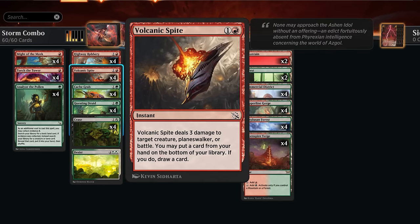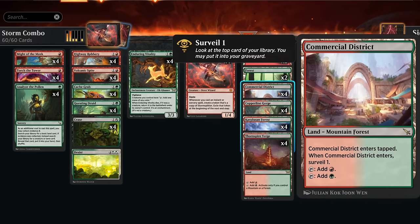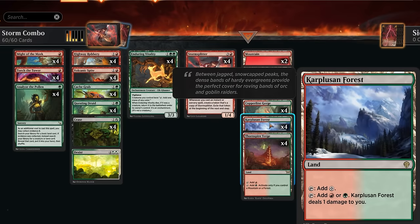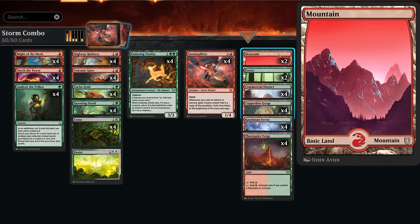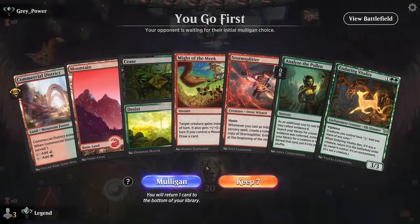The mana base has a relatively low land count since we want a high density of spells to trigger Storm Splitter and don't want to flood out. Playing a tapped district to surveil in early turns is totally fine. We have plenty of mana fixing with red-green dual lands including the new Thornspire Verge, which has plenty of basic types to enable it between two of each basic, and District also has both types to enable the Verge.